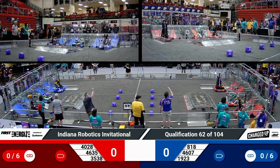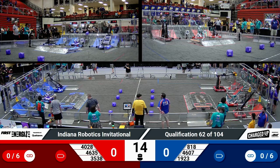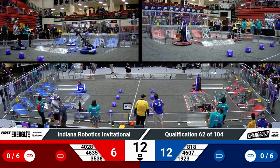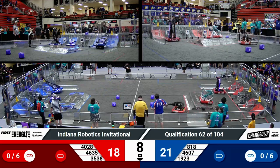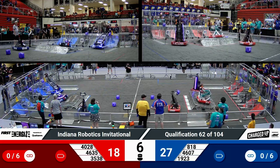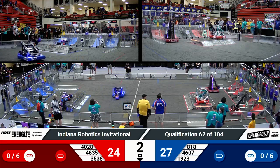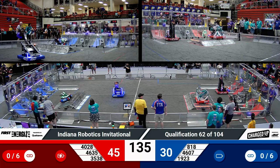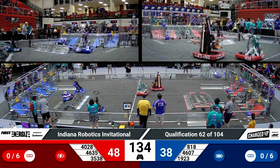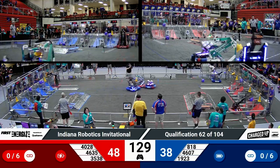We'll begin in 3, 2, 1, go! Autonomous, get started. We have 8 cubes up for grabs on the playing field floor in front of the communities. Teams are going to try to get those back to the safety of their communities. We do have 35-38 for the Red Alliance docked and engaged. That's 12 points over on Blue. The Midnight Inventors are docked — that's 10 points coming out of Autonomous. So advantage Red, 48-38.